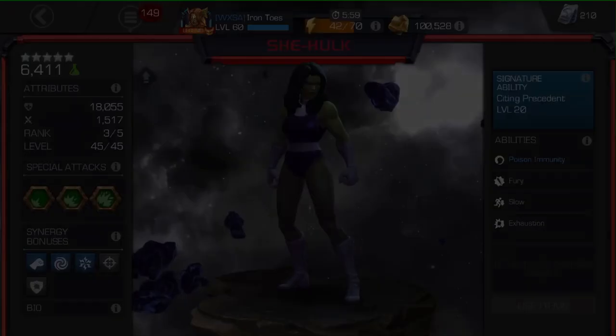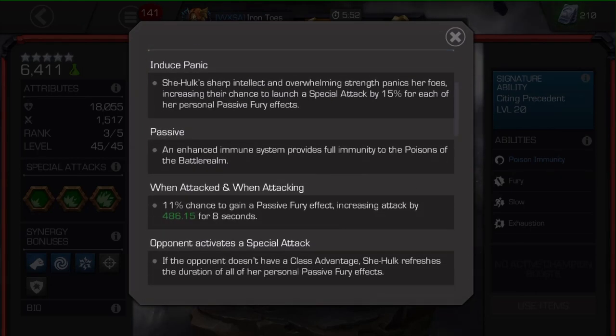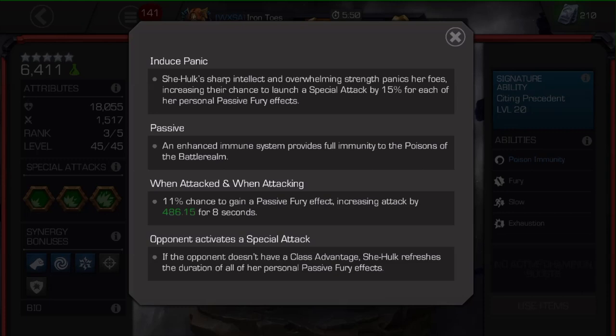What did they change about She-Hulk? The first thing is the signature ability — they actually tell you what it does now, which is good. There's no advantage for skill anymore, but that's okay. That's kind of in line with class relationships now.